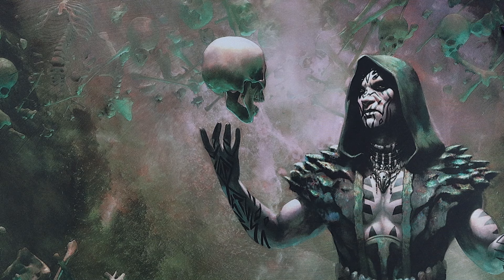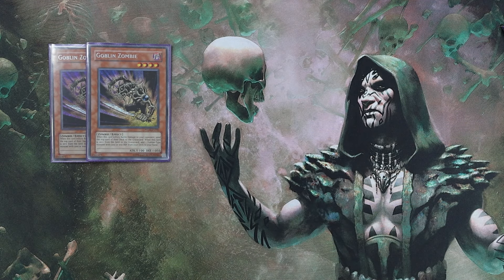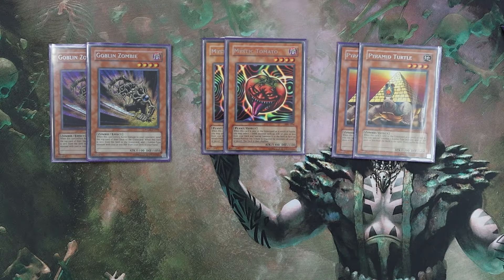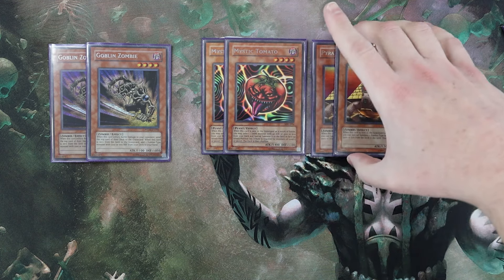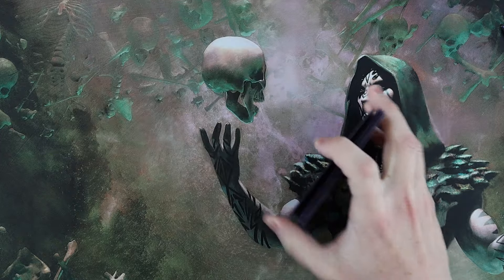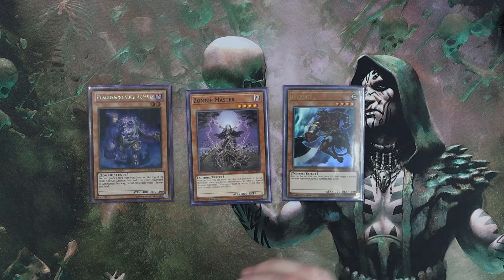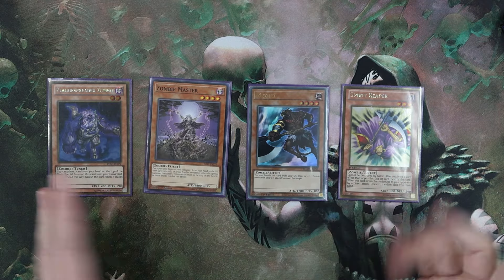Into the zombie engine: two Goblin Zombies — shout out to Jay for helping hook me up with the nice secrets — two Misty Tomatoes, and two Pyramid Turtles. These are your recruiters; this is how you're getting into your other cards. Some people are cutting the recruiters or running different numbers, but I think this floor is pretty solid. It can be rough if your meta has a lot of Dimensional Prisons, but I've had decent luck so far. The remaining zombies are Plague Spreader, Zombie Master, Mezuki, and Spirit Reaper — these are your power singletons, and I personally love Spirit Reaper; I liked playing him in Goat too.